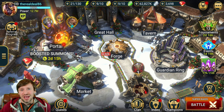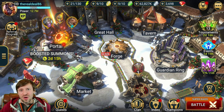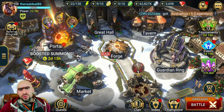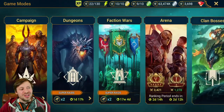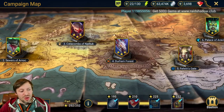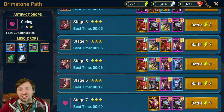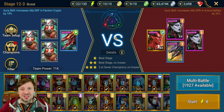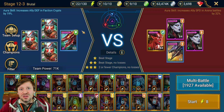I am an end-game free-to-play player. With help from my friend Unga Bunga, we're going to cover energy spending. You want to spend about 80 to 90 percent of your time in Campaign on Brutal, pushing up to level 12 stage 3. Six-star your starter champion first — that's Kael, Athel, Elhain, or Gaelic — then farm food.